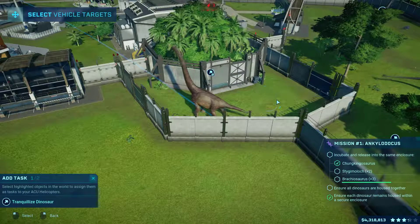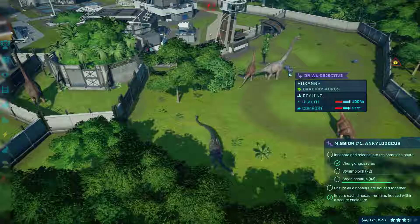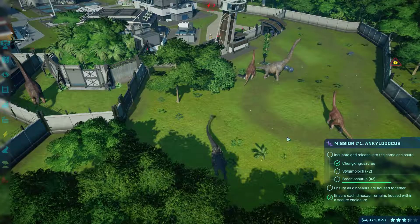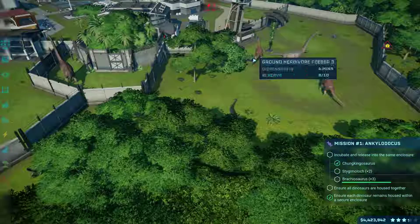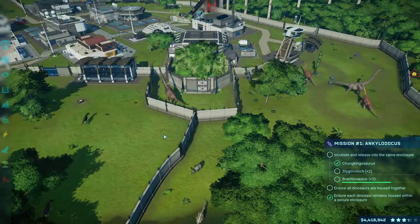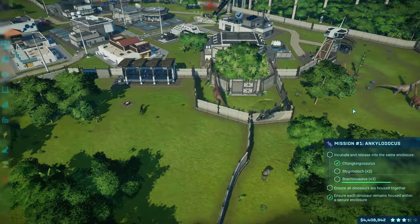Now we're going to tranquilize her and then transport her — it's much easier to just tranquilize and then transport them rather than trying to get her to just walk outside, because she doesn't like walking.